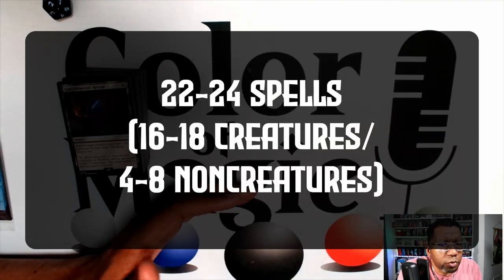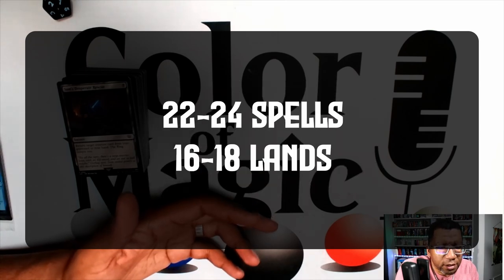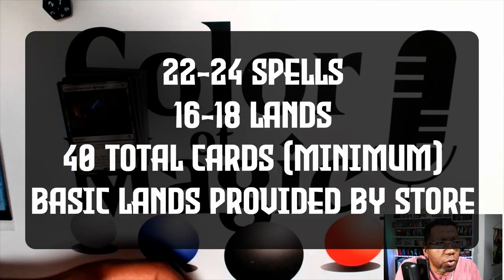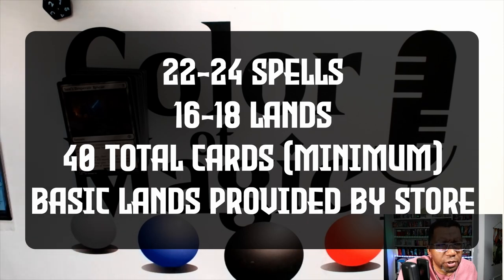You often want to have somewhere between 22 and 24 spells, and the rest are going to be land — so that means you're going to have 16 to 18 land, depending. More land if you have more expensive spells, or fewer lands if you have cheaper spells or have a lot of cards that help you search for land or get mana.